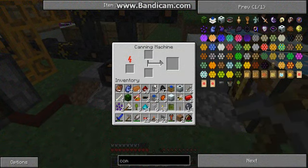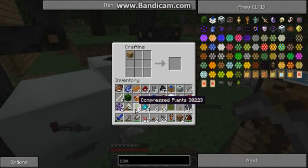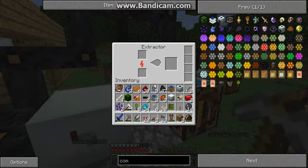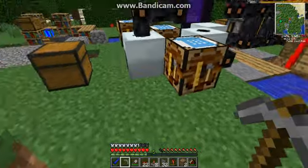Now we need to get working on hooking everything up together, and we need to fill up this crafting table with its recipe as well. Compressed plant balls in... okay. Whew. Okay.